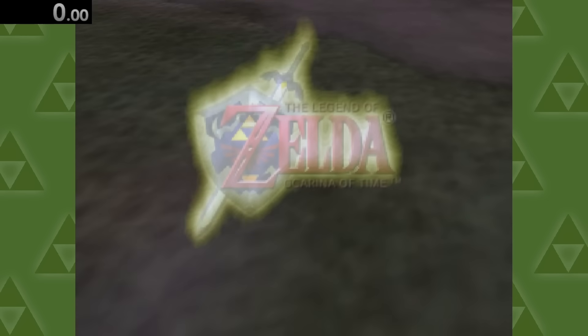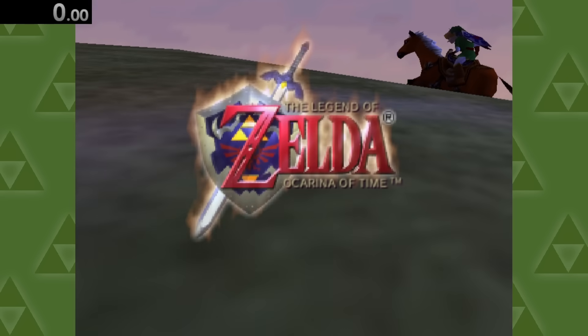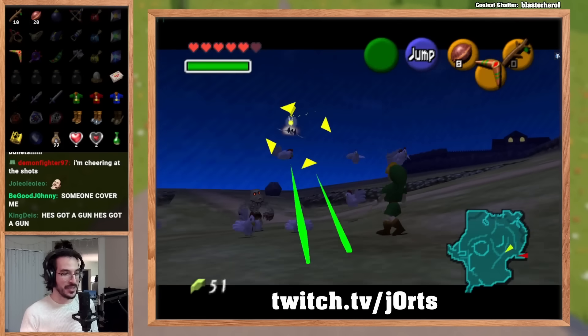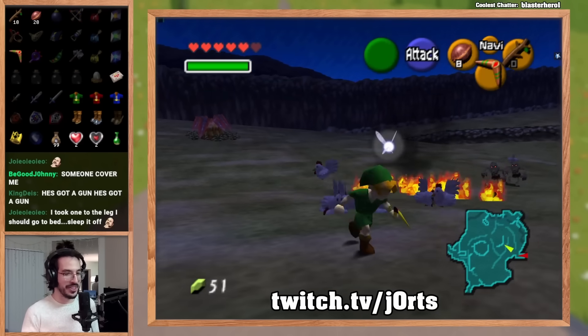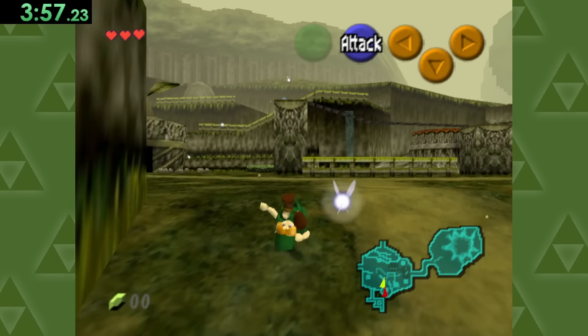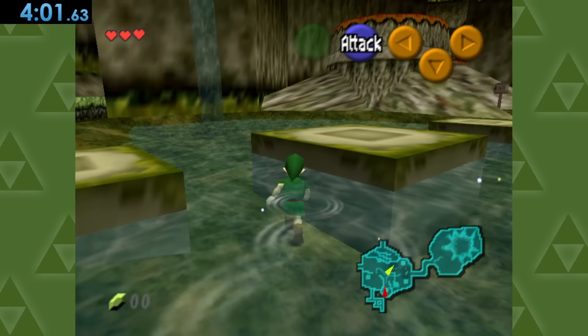Now onto my personal favorite Zelda game, the one I consistently come back to over and over again. And nowadays, there's so many cool different ways of playing Ocarina of Time that always keeps it feeling fresh for me. And speaking of keeping it fresh, after the intro cutscenes, we're able to take a little bath in the water near Link's house here.